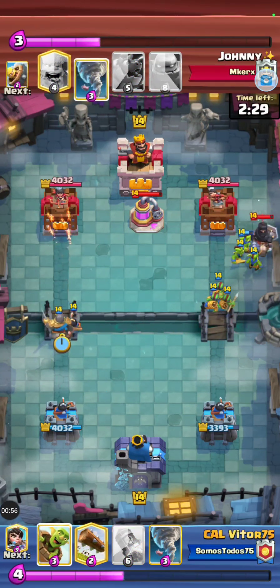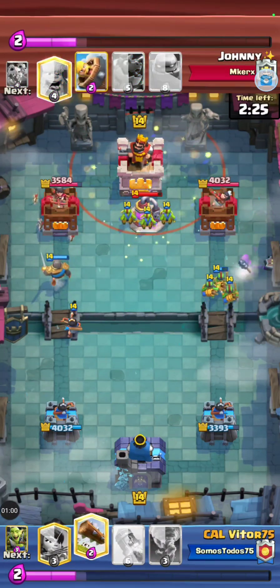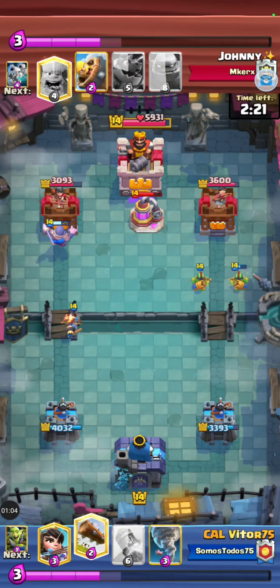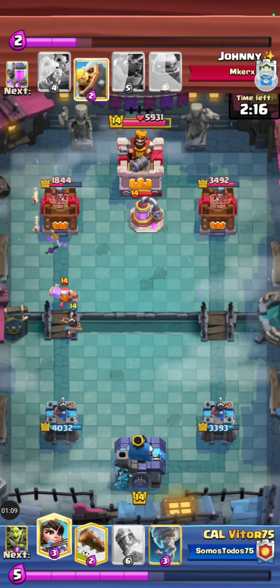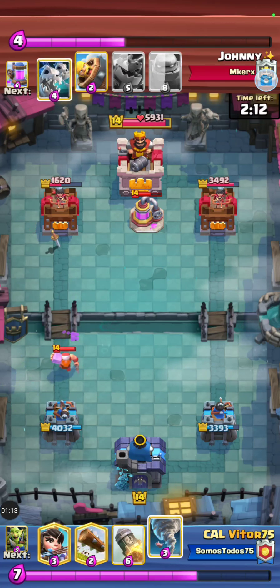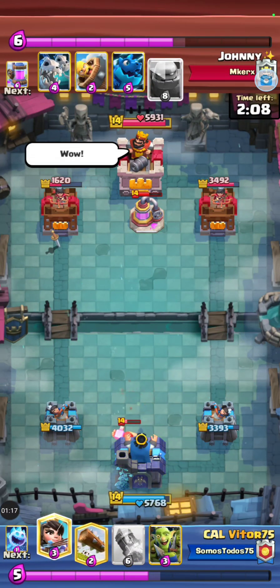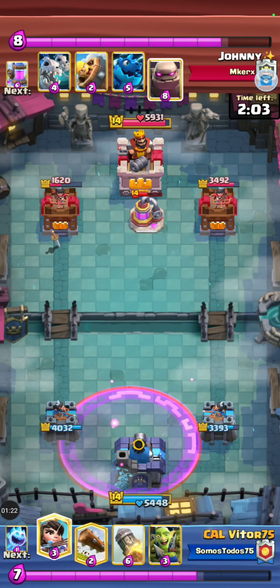I'm about to introduce these two. Your bottom blue player's name is Vitor75, and his opponent in the top red is Johnny. These two guys are fighting it out for real — this is not your mama's backyard. This is a real trophy game here, and I'm super excited to see which one of them is going to take home some trophies.